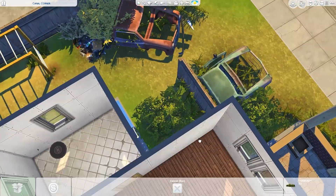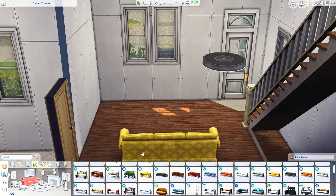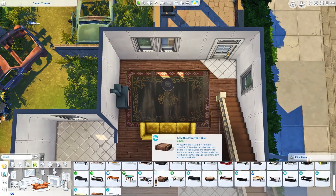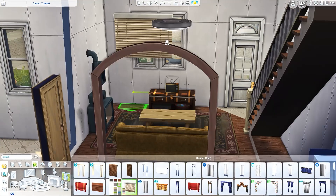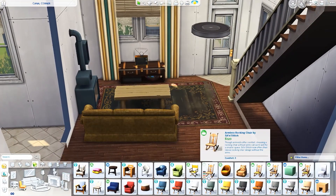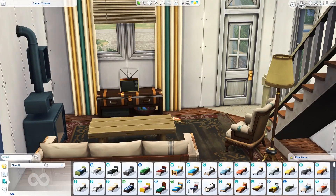Moving on to the interior - I decided to go with the worn linoleum that came with City Living. I put that in the kitchen, the bathrooms, and even a little spot by the front door, which I thought was pretty fun. A lot of houses I've lived in have a little linoleum or tile piece by the front door so when you walk in with dirty shoes you're not getting it on the carpet. The tile or linoleum is definitely easier to clean.